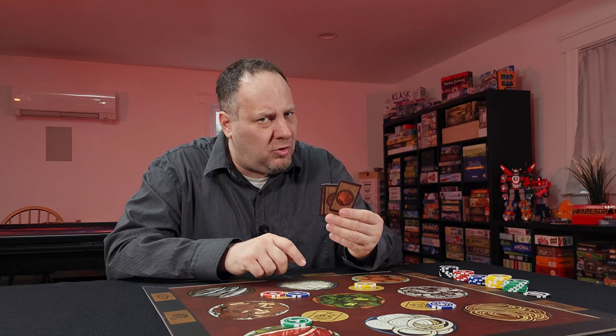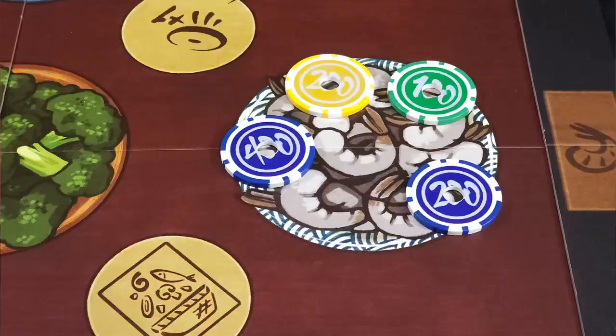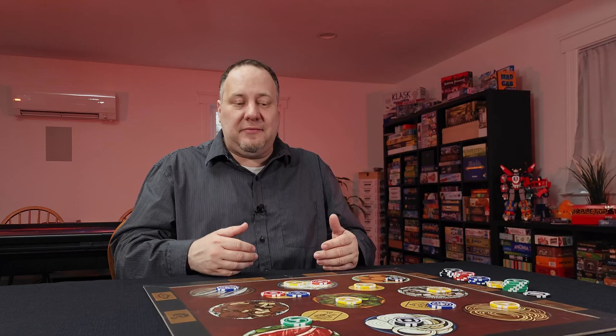Then the head chef resolves the nine ingredient spaces in an order of their choice. You start by flipping over all valid tokens on an ingredient space. If any player holds cards of that ingredient, they can sell any number for the total value of all chips on that space — you don't need a chip on the space to sell, but if you do and choose to sell, your chips are returned. Then players have a chance to buy: the player with the highest total chip value on that space gets to purchase one card at that price, removing their highest chip, and so on until chips or cards run out.